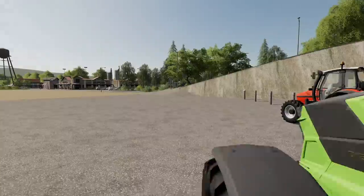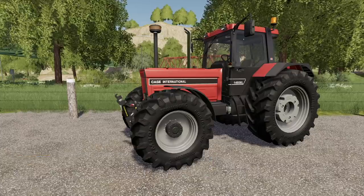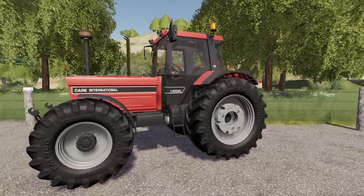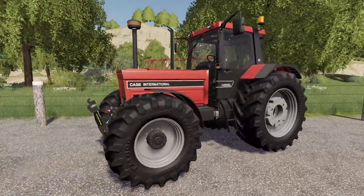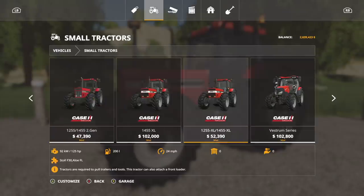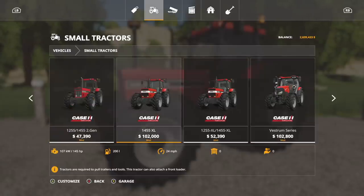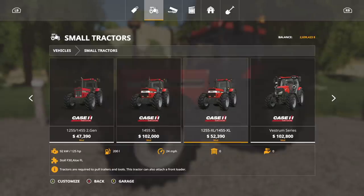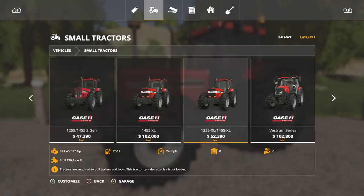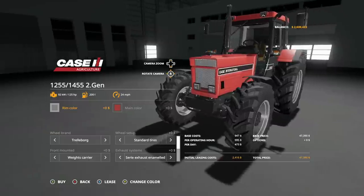Your last tractor mod today is the Case IH 1255/1455 XL — though it's not listed that way in the store. This is a phenomenal looking old classic tractor. Plus these wheels — I've never seen anything like that before. It's filed under small tractors, even though it's got a bunch of horsepower. We now have three different 1455 XL models. The in-game version is the 1455 XL from Giants; the modded 1255/1455 is another. This one — on the far left — has both the old paint job and a completely different grill. Looking really, really good.